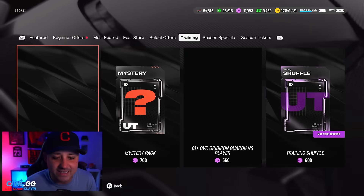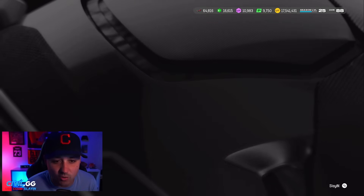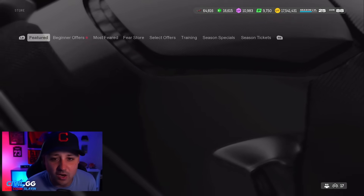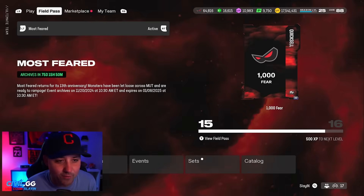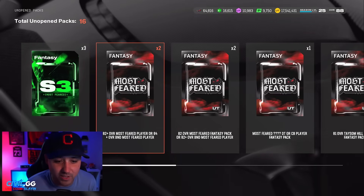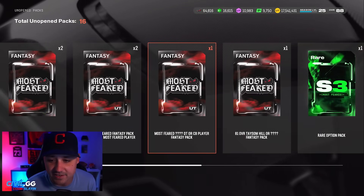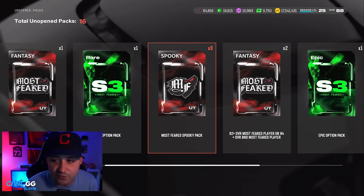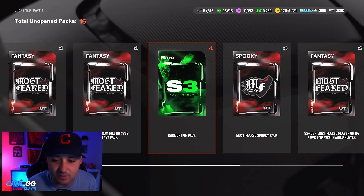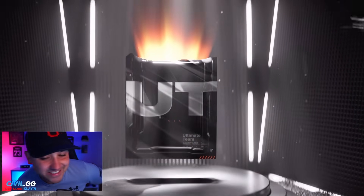We got 10,000 training to try some of these rolls. We're also going to open all these packs that we earned completely free from grinding the field pass and stuff like that. We have 82-plus and 84-plus BNDs, some Most Feared spooky packs, epic option packs, rare option packs — a ton of stuff. Let's start here and see what we can get.